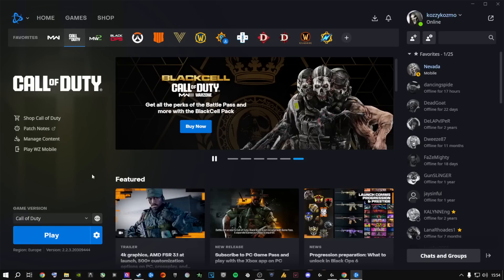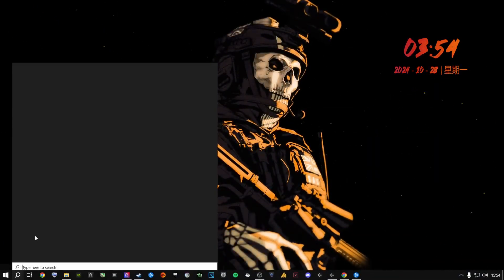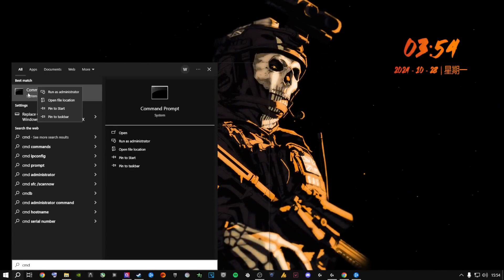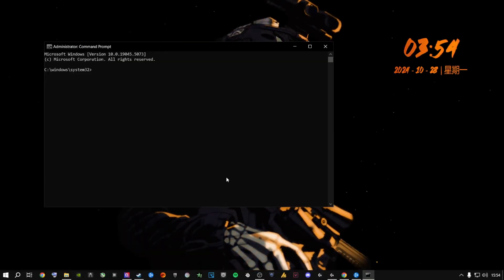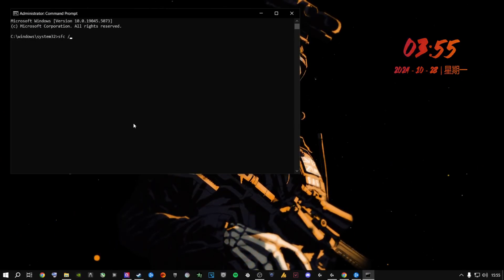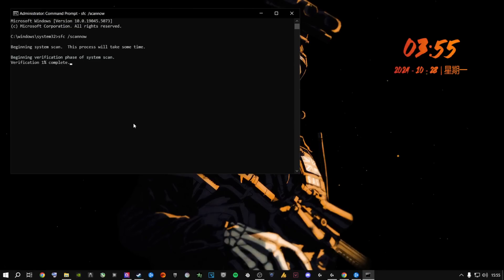Another fix: minimize Battle.net, go to the search bar, type CMD, right-click Command Prompt, and select Run as Administrator. Say Yes when prompted. Once the Command Prompt shows C:\Windows\System32, type 'sfc /scannow' as one word and press Enter. This system file checker scan will find and automatically fix any corrupt files on your system.